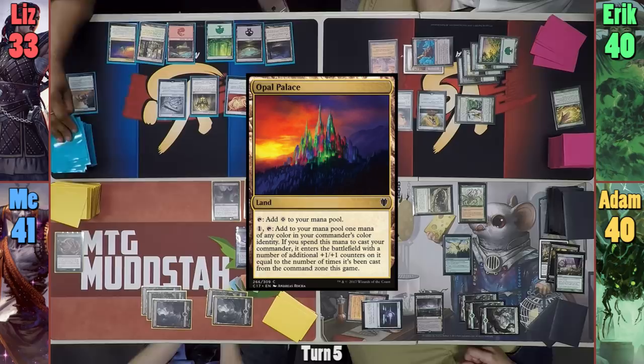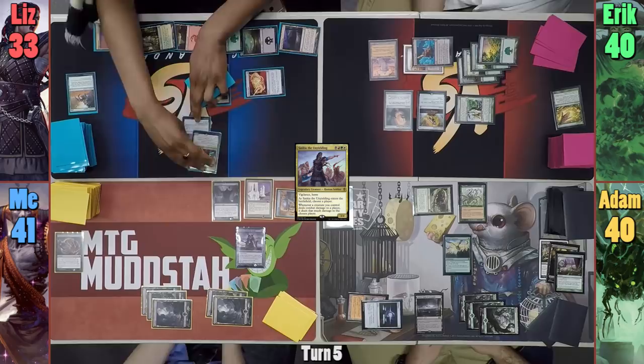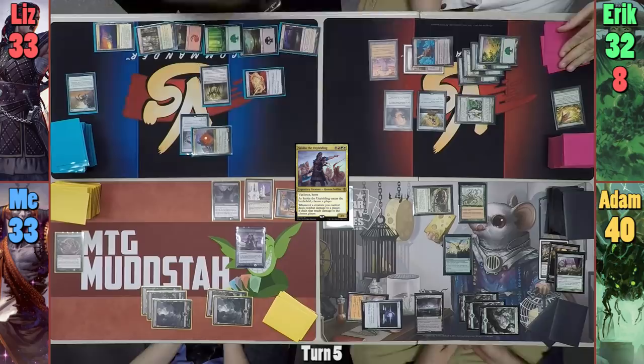Eric reminds me I was supposed to draw from the Horn of Greed, and I remedy this quickly. Liz plays an Opal Palace and draws a card. She then casts Saskia with the Opal Palace, giving her a +1/+1 counter as she comes into play. Liz equips the Flail onto Saskia, names me with the trigger, and moves to combat. She swings Saskia at Eric for eight commander damage, and upon hitting Eric, she deals eight damage to me.